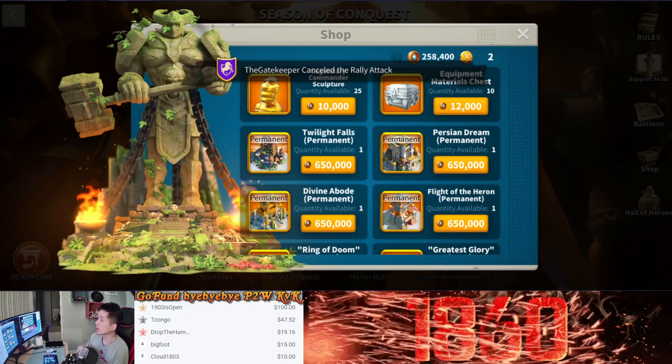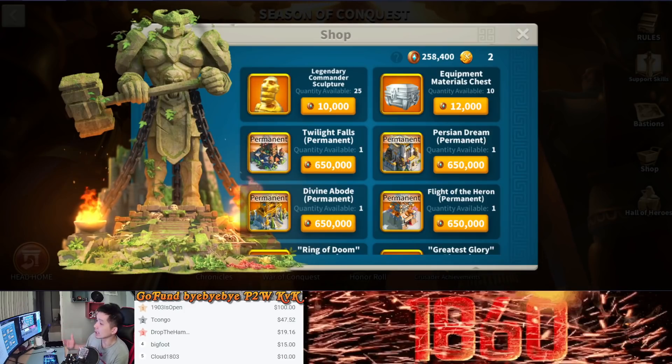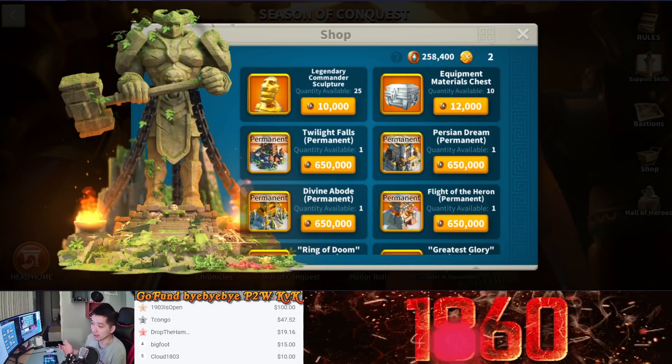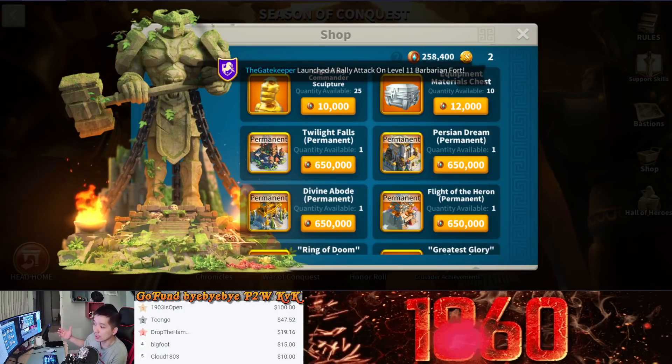For example, investing gems in VIP points will help you get more universal sculptures in the long run, and it can help you expertise future commanders faster. That is the reason why a lot of people invest to get higher VIP early on.